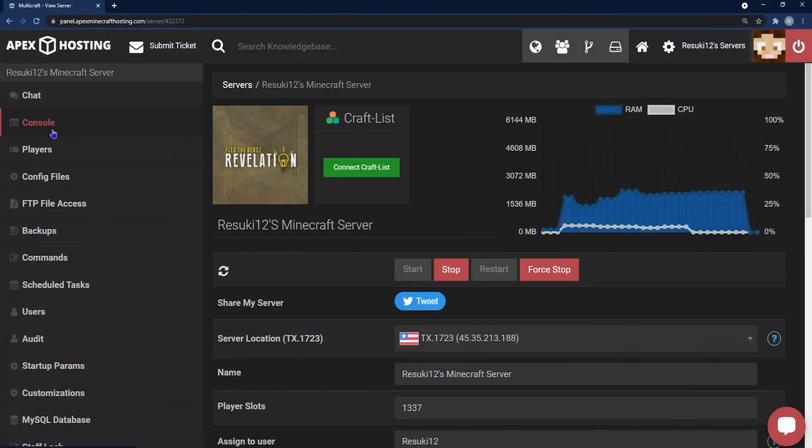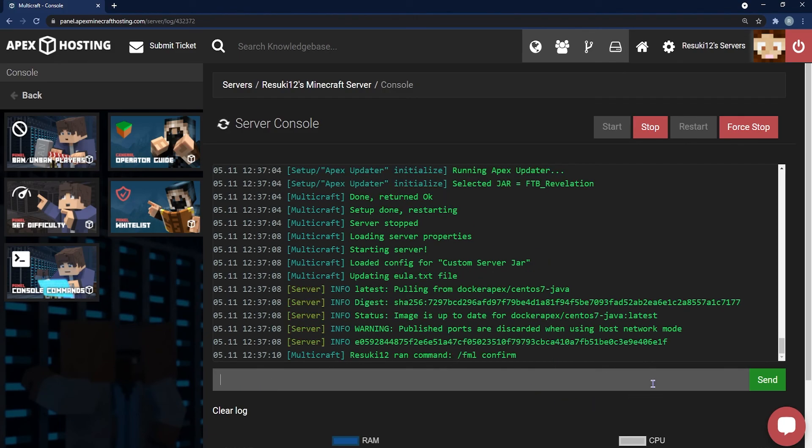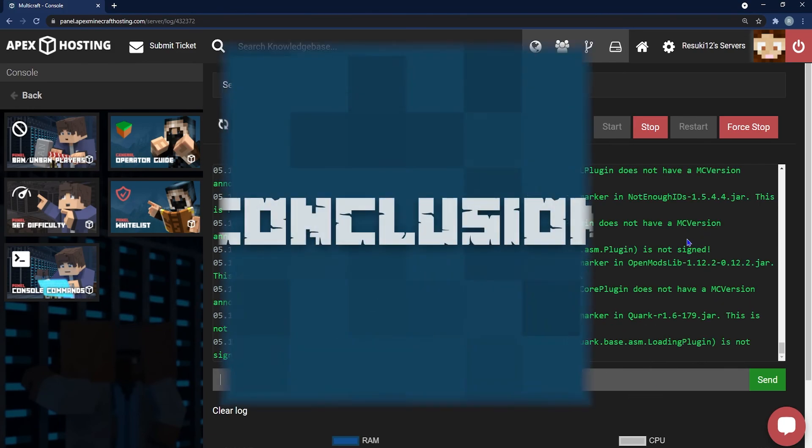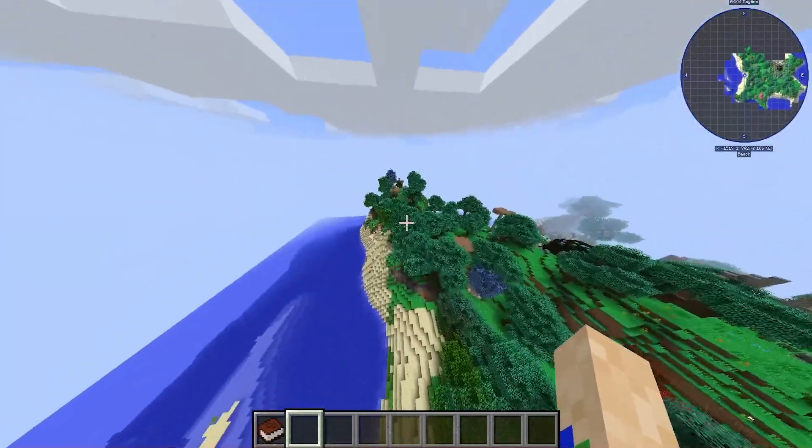Sometimes your server can get stuck starting — that's not a difficult fix. All you need to do is go into your panel, go into your console, and type in /fml confirm. This will run a few things on your end and once it's done you'll be good to go.